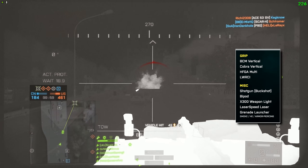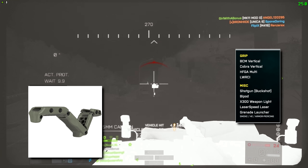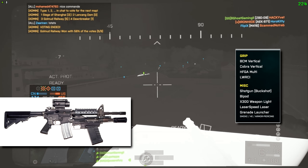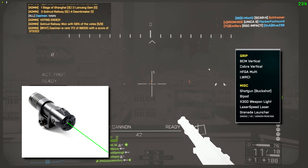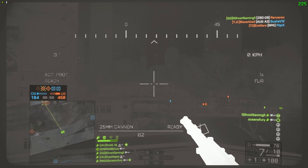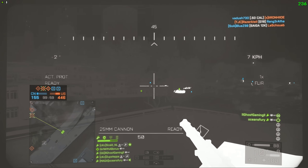Moving on, we have grips and underbarrel attachments on the bottom of the cross. For grips we have the BCM Vertical, the Cobra Vertical, the HFGA Multi, and the LWRC-I grip. This is where it gets a bit wild with the underbarrel attachments: first off, a shotgun attachment for an LMG — that's a new one. We also have the good old bipod, an X300 weapon laser, a laser speed laser, and a grenade launcher with smoke, HE rounds, or armor-piercing. It sounds like the grenade launcher and shotgun attachments are no longer bound solely to assault rifles — you can now put them on LMGs too.